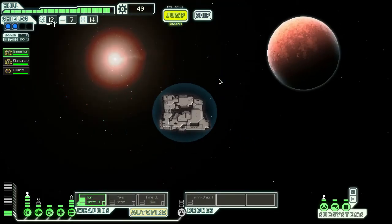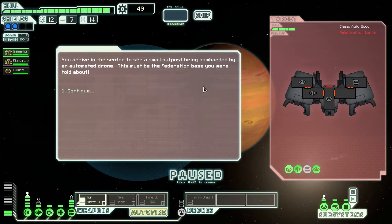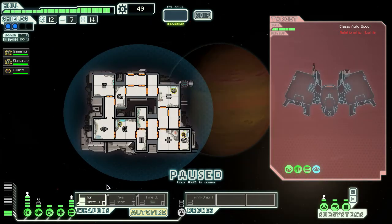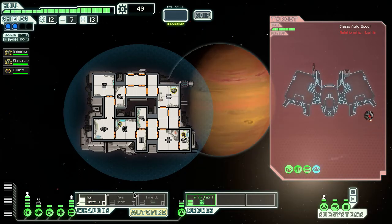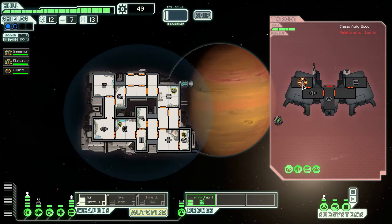Now we go to the quest area. You arrive in the sector to see a small outpost being bombarded by an automated drone — this must be the Federation base you were told about. And it's cloaked. Awesome. Nobody likes you when you're cloaked. You don't have a shield — that's good. No more cloaking for you.